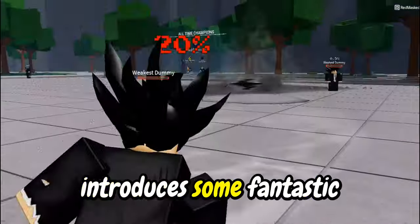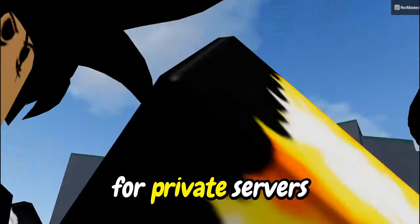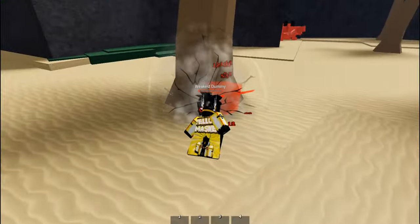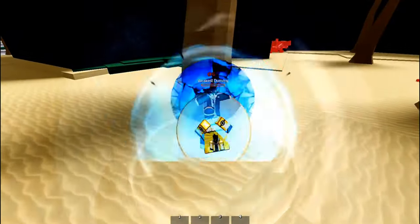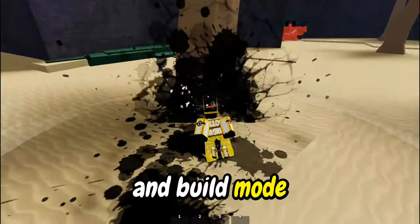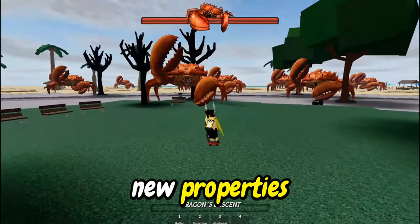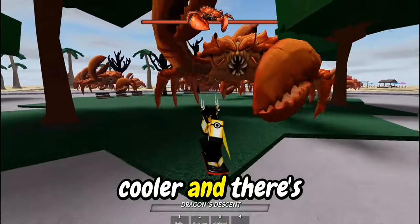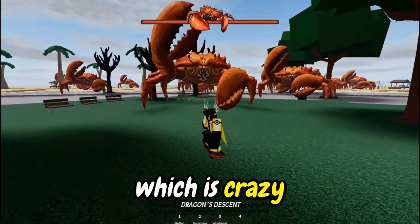This update also introduces some fantastic features for private servers — a sorcerer wall combo for trolling. And build mode now comes with new properties. They changed the destruction property, which looks way cooler. And there are 42 new emotes, which is crazy.